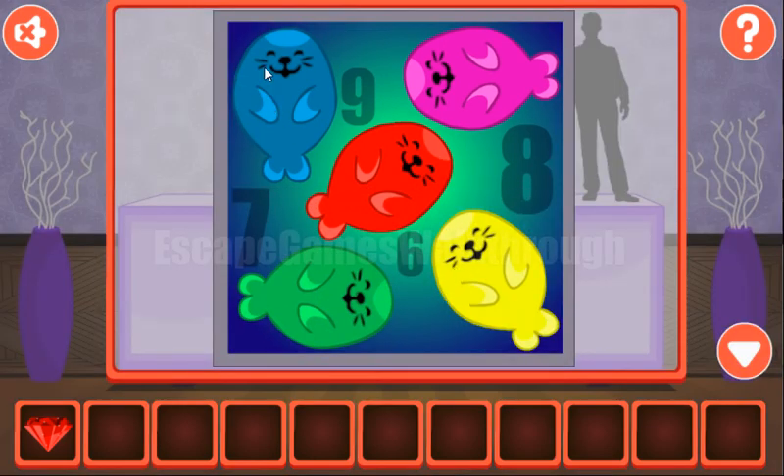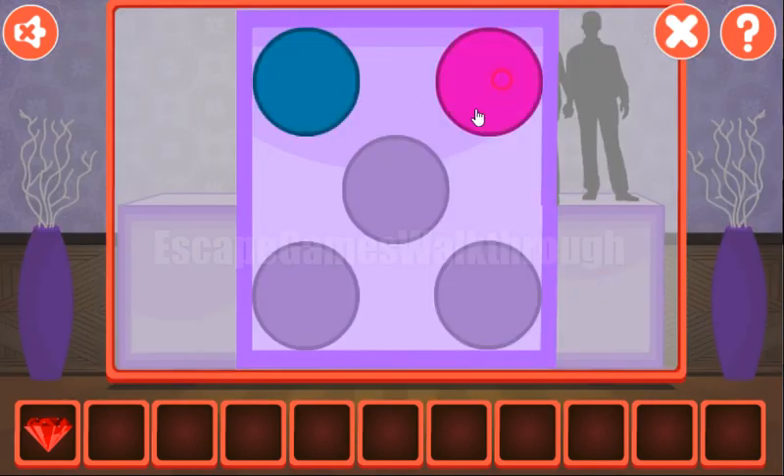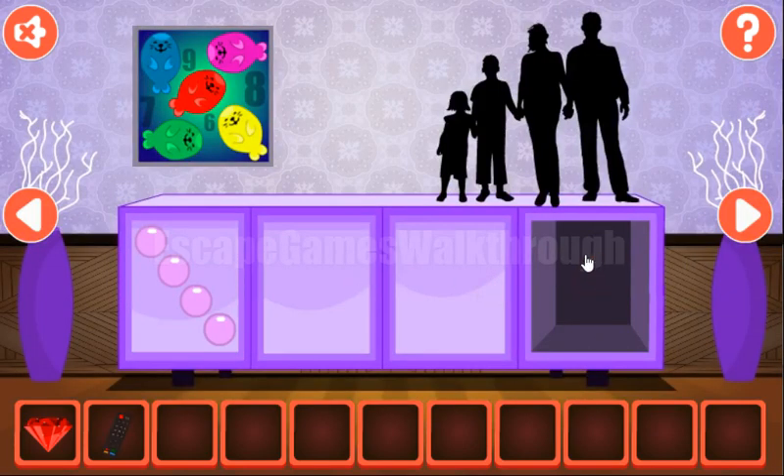Here we can find the hidden colors of these seals, and these colors we are to select here: purple, red, green, and yellow. We've got a remote.